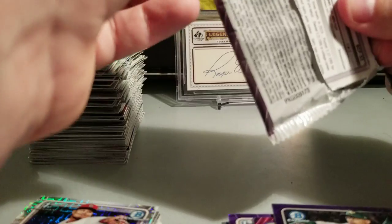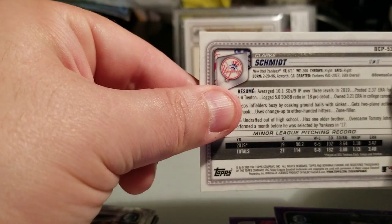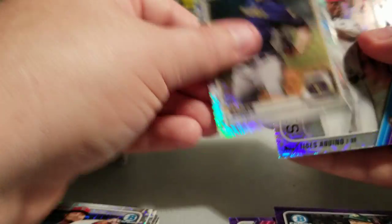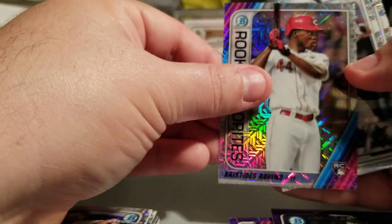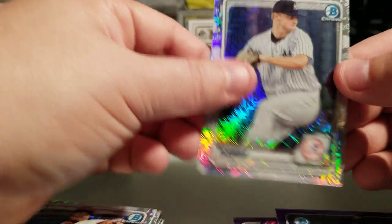I probably won't be opening anymore today — I think I'm gonna cut my losses after this. Pack 25: guess what — another Clark Schmidt, that's either five or six, plus another Colton Welker, Zach Brown, Aristides Aquino, Jesus Sanchez, and yes — Clark Schmidt. Essentially opened 15 boxes and only one auto.